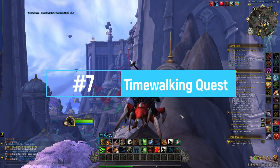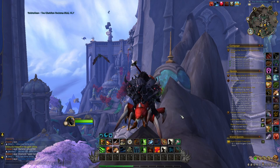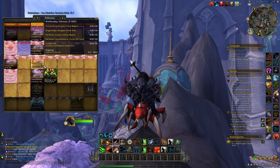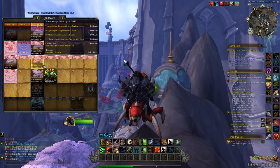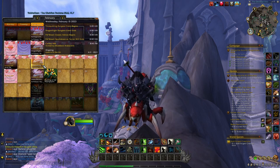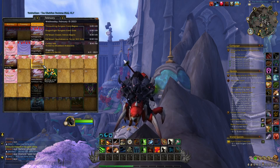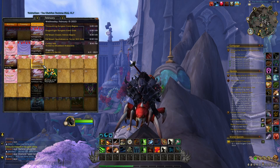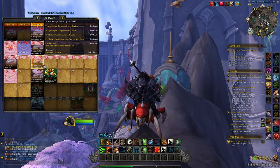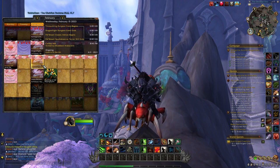The first thing I would recommend is doing all the different time walking activities when they are up. Probably every two or three weeks you will have one of these time walking events, and on all your different characters you want to complete the dungeon once to get a quest item that rewards 500 time warp badges. This is very easy to do and with these badges you can buy items to sell on the auction house for quite a lot of gold.